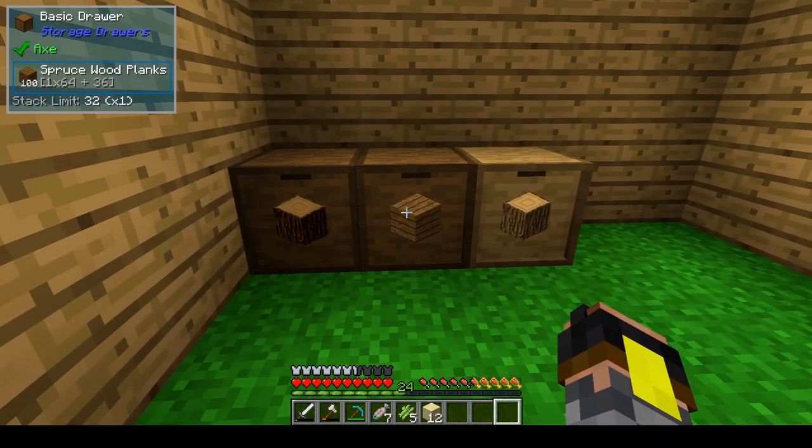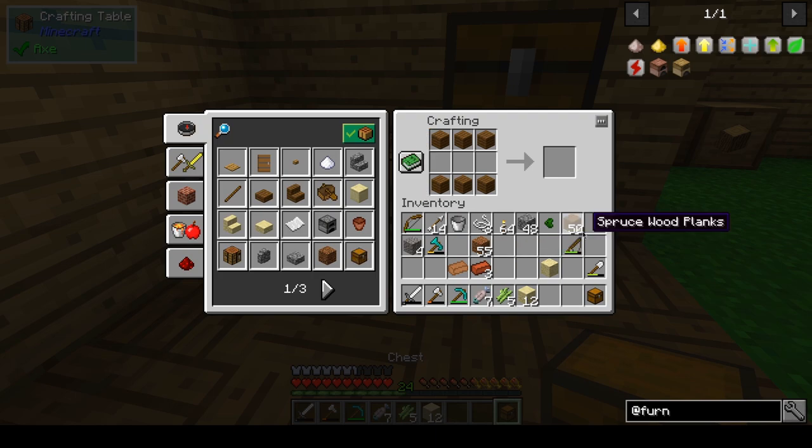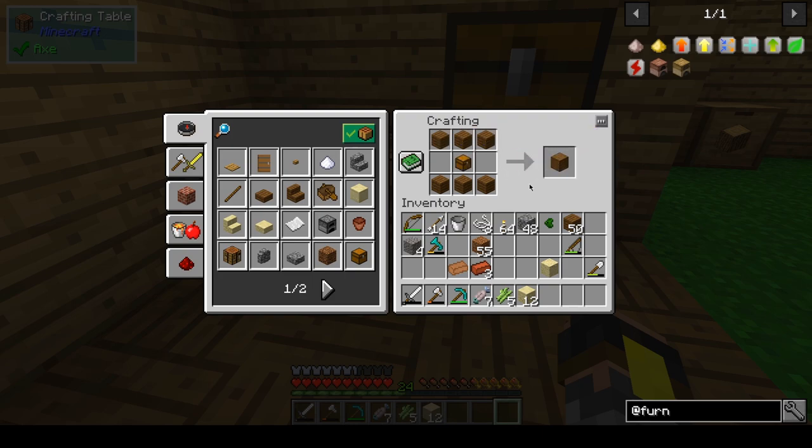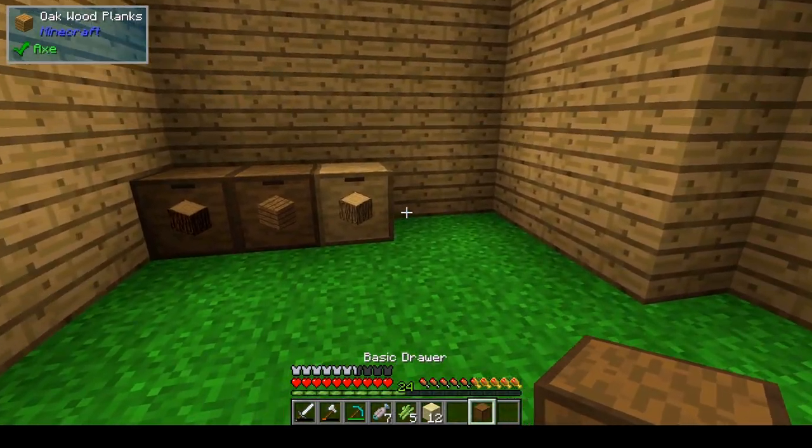In case you don't know how to make basic drawers, I quickly want to go through it. You make it basically like that, and you can use whatever vanilla wood you want, and you get basic drawers.